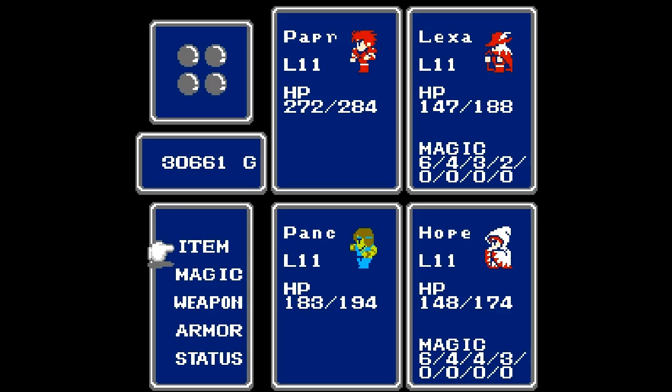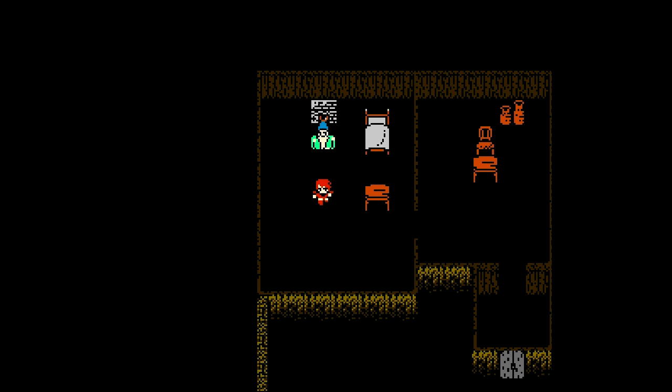So in the next episode of Let's Play Final Fantasy 1, we'll be going to the bottom of the Earth Cave, and hopefully we will defeat whatever evil is lying there, and we can liberate the people of Melmond from that evil curse. But until then, my name is Paper Napkin. Take it easy, folks.